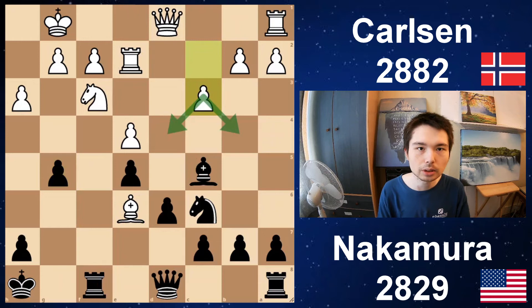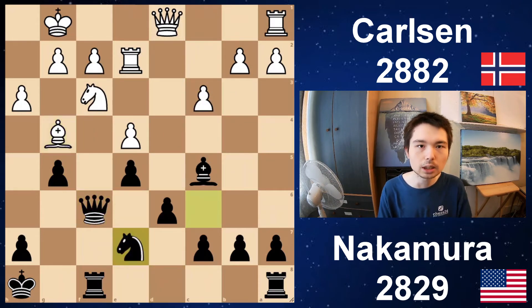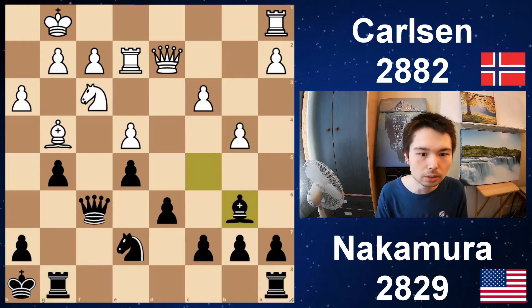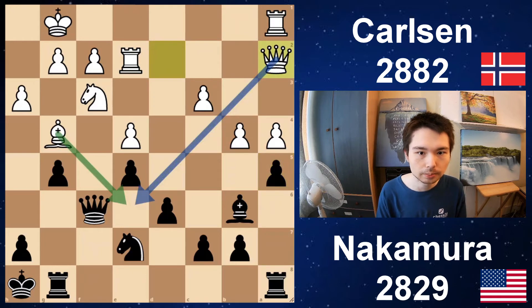c3 — a good move controlling the key central squares. Queen f6, you attack the bishop, bishop moves, knight e7 — time to reroute this knight, it's doing nothing. Queen d2, you attack that pawn. And Nakamura chooses to defend it with rook g8, so then the other rook can come into the game, rather than playing h6. b4, bishop back, a4 — a typical way in the Italian, get space on the queenside and attack the bishop. a5 — you stop white getting any more space. Queen a2, planning to come into e6, maybe to offer a queen trade.